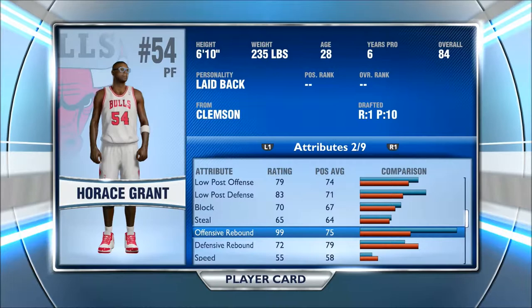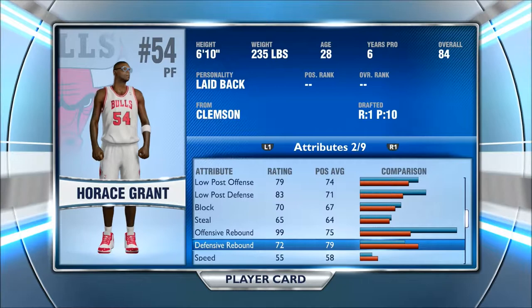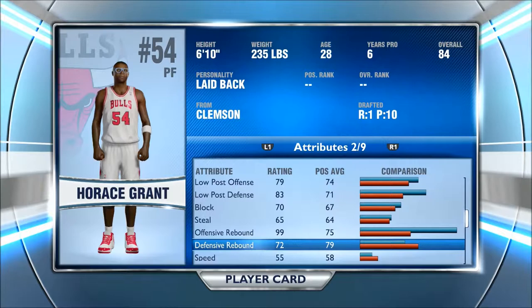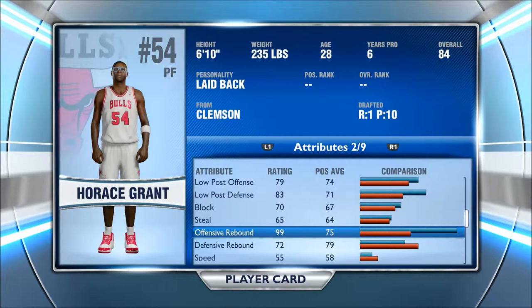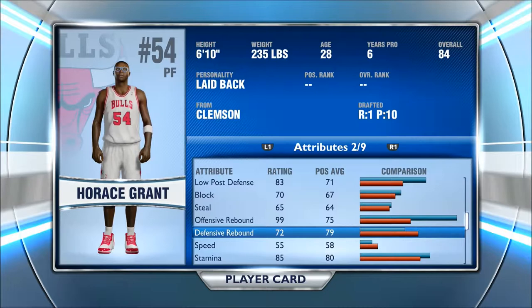Because he doesn't have a super good shot close, he can get those rebounds and pass it back out to create second-chance opportunities — he's really good at it. I would recommend trying to get him if you don't already have him. The Bulls Horace Grant is a little better than the Magic Horace Grant. His defensive rebound is only a 72 — I really think it should be a 90. He literally gets the most rebounds on my team, and I have Hakeem Olajuwon, Wilt Chamberlain, Dikembe Mutombo, Kevin Love — all kinds of great rebounders — and he out-rebounds them all off the bench.